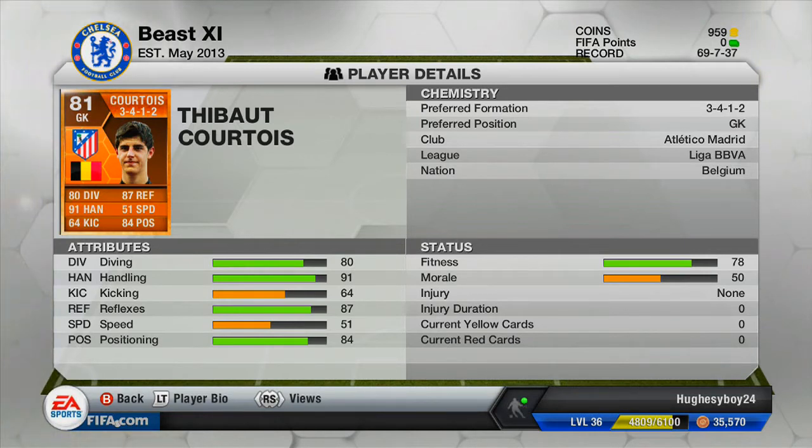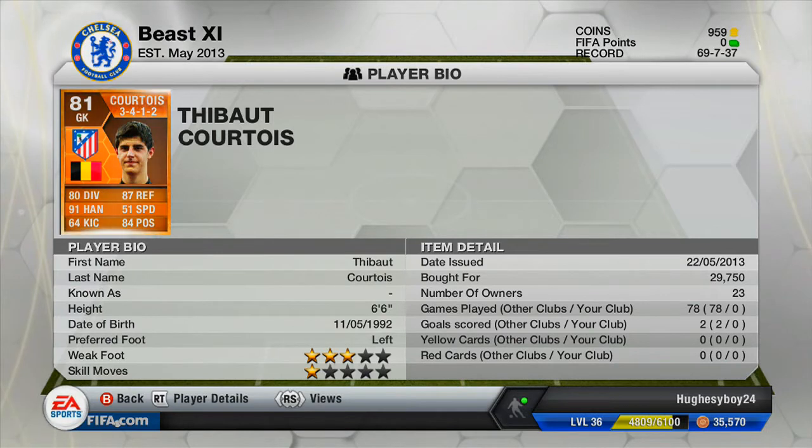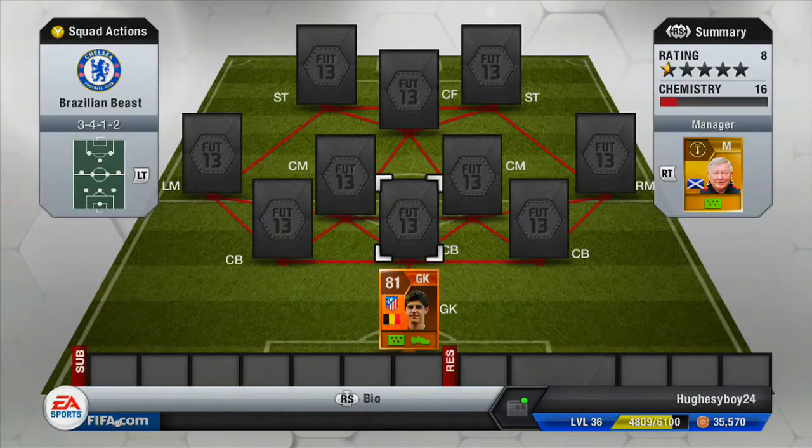An alright average stat overall. He plays for Atletico Madrid - well, he was on loan at Atletico Madrid, but he is a Chelsea player and he is Belgian. His weak foot is 3 stars, not bad for a goalie, and skill moves - pretty impressive - 1 star skill moves. As you can see in the stats on the right, we have 78 games played for another club and 2 goals scored. So he doesn't just save goals, he also scores goals - pretty impressive stuff.